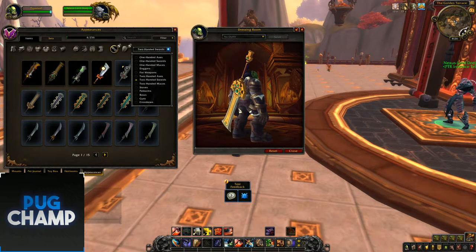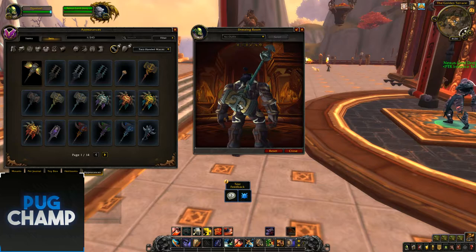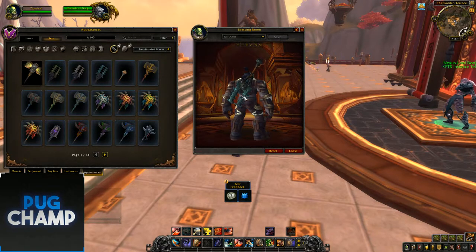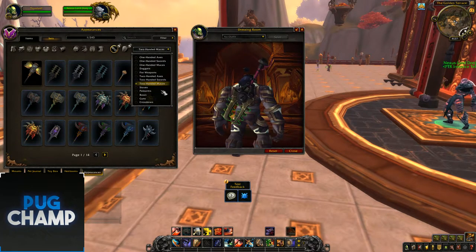That will definitely drop in a Zandalari dungeon or raid. Next are two-handed maces. These are just the Zandalari ones you'll get from questing in different colours. Next is Kul Tiras — you can kind of see the symbol upside down there — and these are just three colour variants. The next ones are dungeons or raids and they look really really good — really fleshed out. These might be raid ones because they have animations. That will look really good on a goblin with their tech stuff.